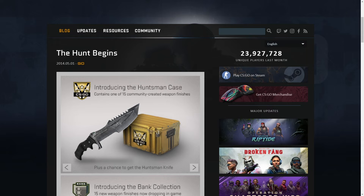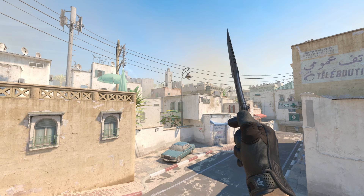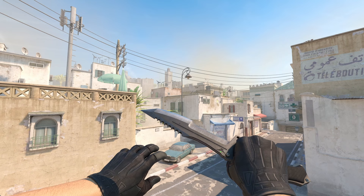The Hunt Begins update released on the 1st of May, 2014, and added the Huntsman Knife, making it the second ever update to release a knife. The Huntsman Knife was the only knife released in that update, and is another less popular knife, but still fairly liked within the community. This knife looks like something you'd find in a Bass Pro Shop — it's very rugged and outdoorsy, but also looks very modern. The Huntsman is comparable to the Bayonet by design, but it shares its animations with the Gut Knife, which is one of the main reasons for its unpopularity. Because of this, a vanilla Huntsman goes for around $336.